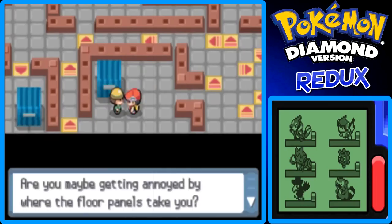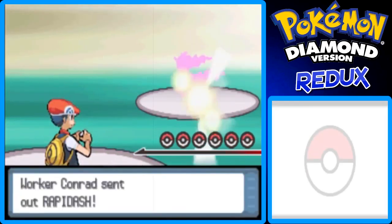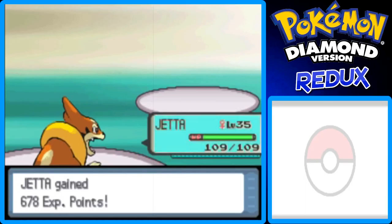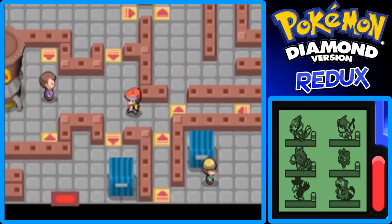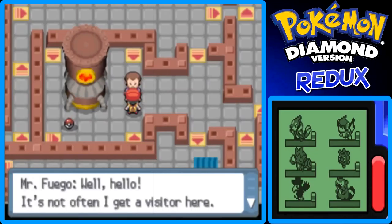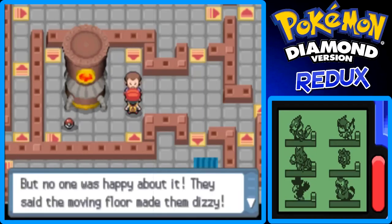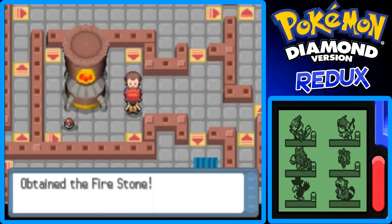Are you maybe getting annoyed by where the floor panels take you? No, I'm getting used to them now — it's been a while since I've done this puzzle. Here's Mr. Fuego. Why hello. It's not often that I get a visitor here. I tried to make the ironworks run better with the moving floor tiles, but no one was happy about it — they said the moving floors made them dizzy. Well of course they do. Here's a souvenir — we get the Fire Stone. Another Fire Stone, so you now have two Fire Stones.